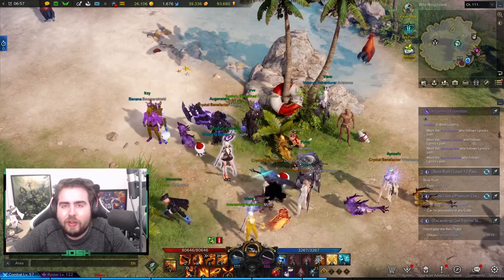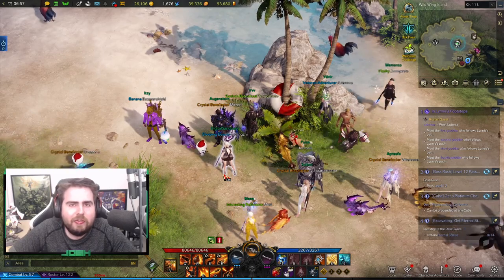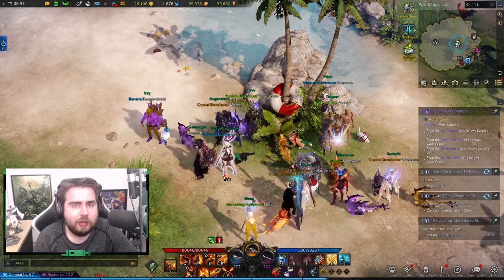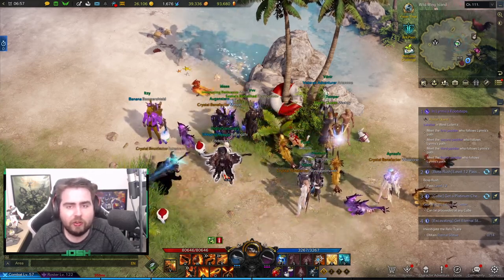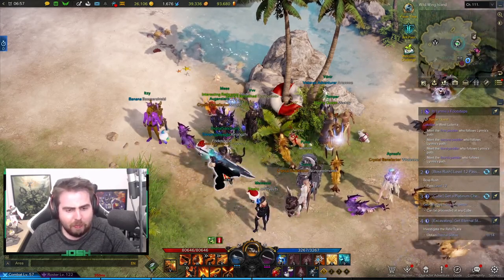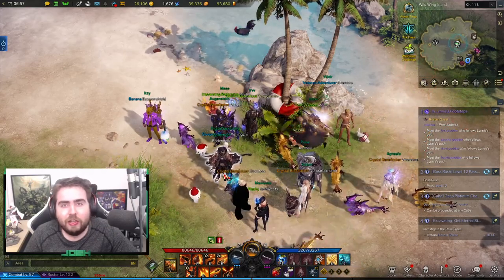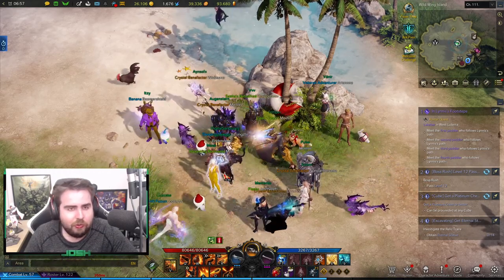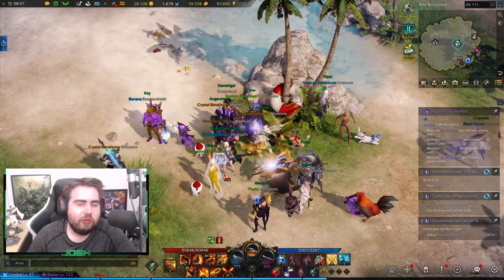You can do these events anytime you want per day. With Wild Wings Island, a lot of people have suggested to put an alt here or save a bifrost here. You can bifrost here on any character, quickly do it, and get your event coins. Some people have recommended to have one character just bifrost here and get your weekly coins done for the day, because you can't get your coins from Chaos Dungeons or Guardian Raids anymore.